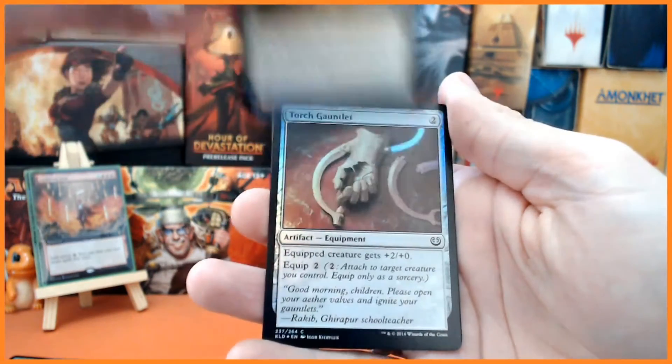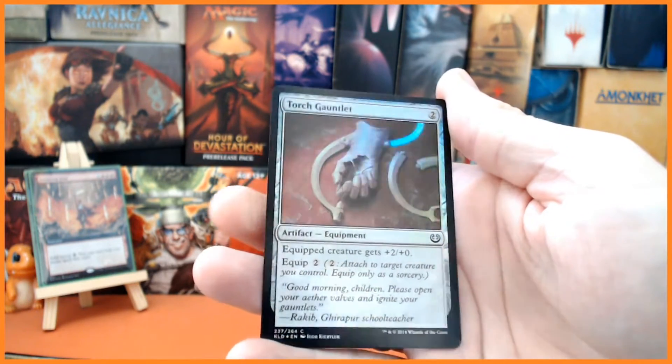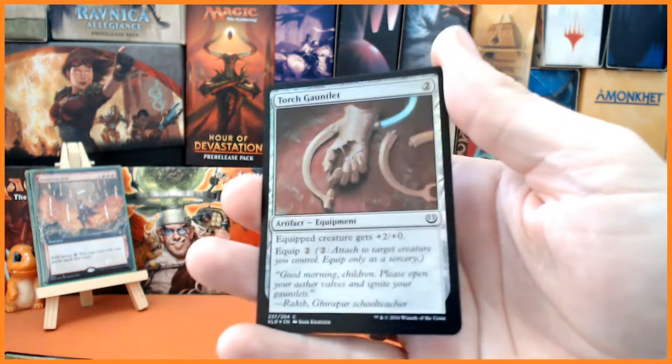And we also have Torch Gauntlet for two mana — equipped creature gets plus two, plus zero, and it costs two to equip.